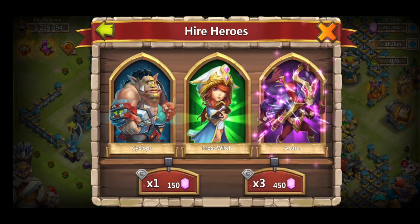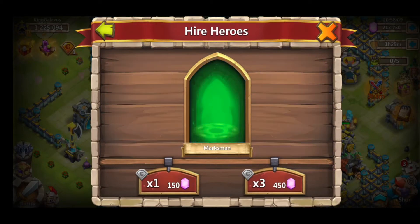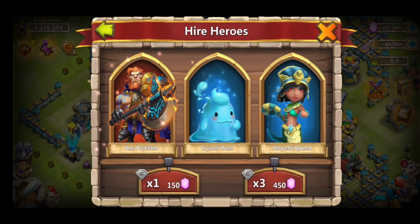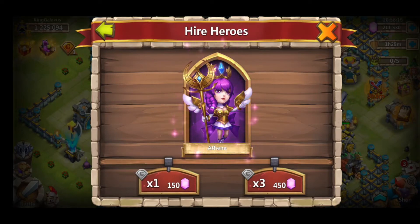We're at 450 now. We got an Asura, a gelatinous champion there in the middle, a werewolf, candy cane, a Paladin, and an Axe Punisher. They're giving us some more epics. We're looking for an Athene — gelatinous champion. There she is right there, Athene.